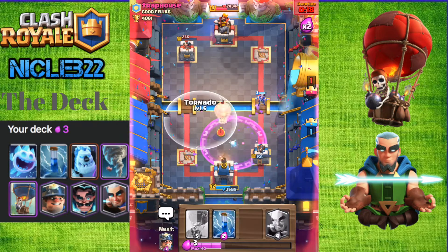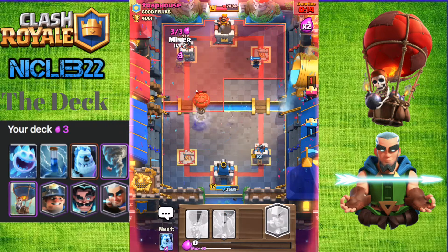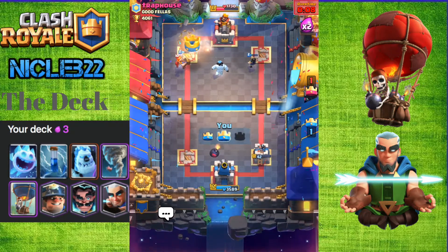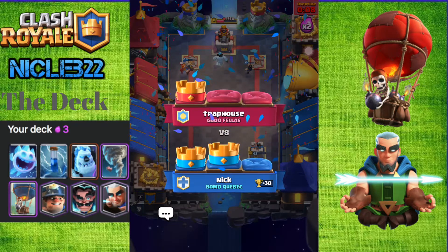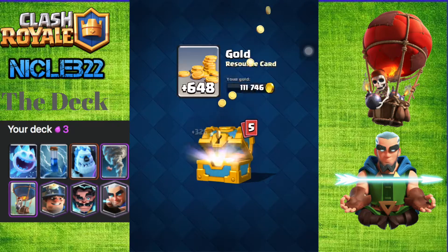This should be very close. I'm actually going to Tornado his rolling push away. We should be able to take that out right there. Is that Miner going to be able to take it out? That's a good game right there. Very close game with 42 HP on our tower. But we're the better player right there. Even though he BM'd us, that's okay. We took the win right there.